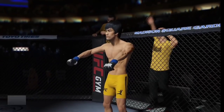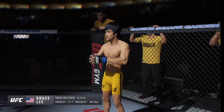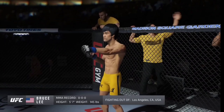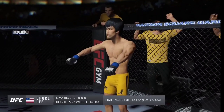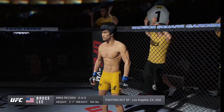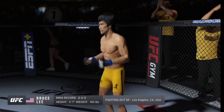Introducing Bruce, fighting out of the blue corner. This man is a mixed martial artist making his professional debut here tonight. He stands 5 feet 7 inches tall, weighing in at 145 pounds, fighting out of Los Angeles, California. Presenting the challenger, Bruce the Dragon Lee.